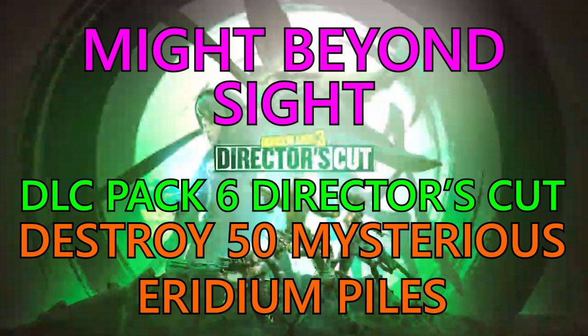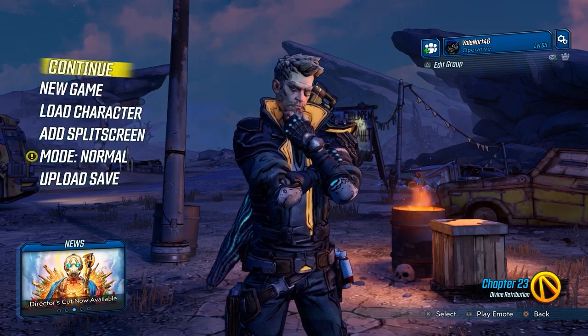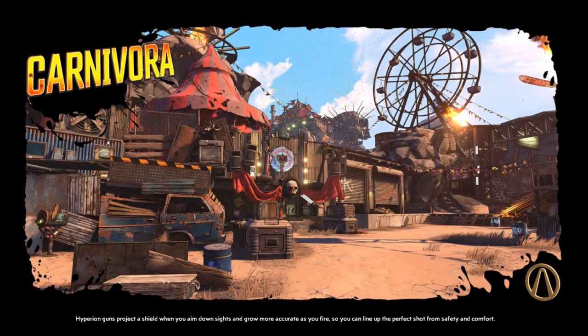Hey guys, welcome back to Griffin's Gaming Guides. Today we're going to go after another Borderlands 3 DLC pack 6 Director's Cut trophy — specifically 'Night Beyond Site,' where you need to destroy 50 mysterious iridian piles. As the Director's Cut is DLC, you will need to first purchase it before you can go after this particular trophy, either from your respective store or as part of Season Pass 2.